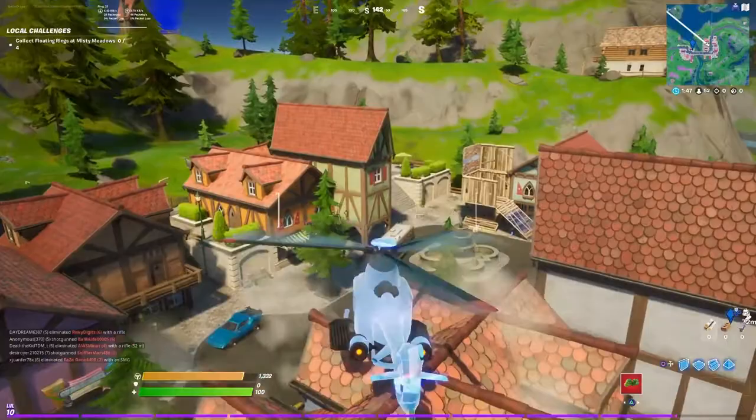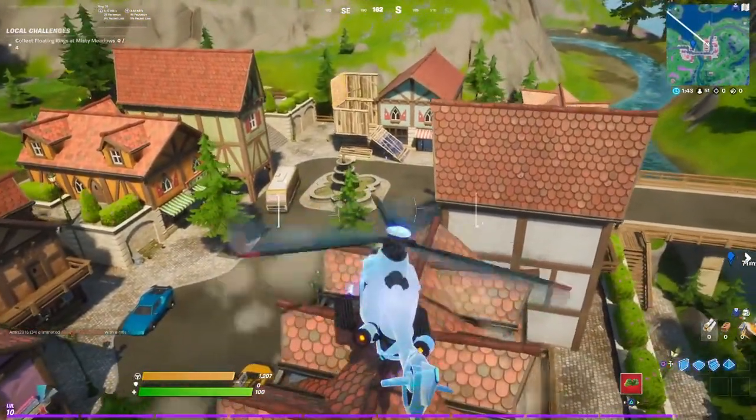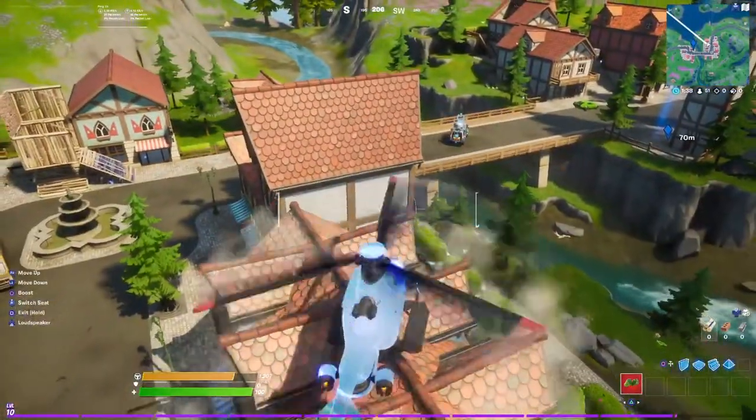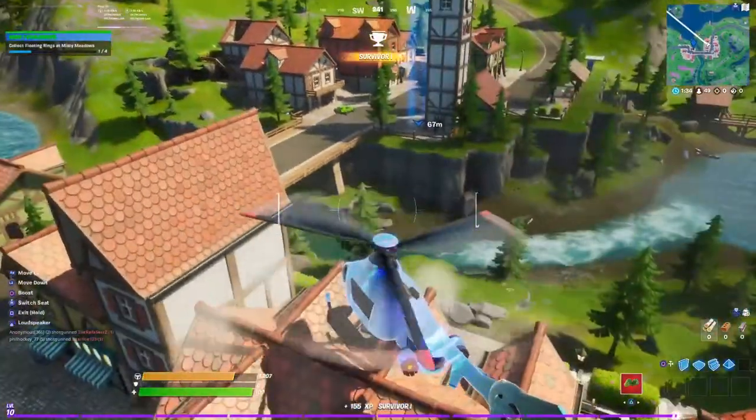The first one is on top of this structure. I had a little trouble trying to get it with the chopper, but you can get off the chopper if you want. If you don't want to get out, just try to get the front of the chopper on it - boom, right there. You just have to go in here with the front of the chopper.